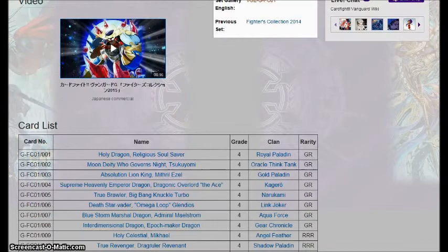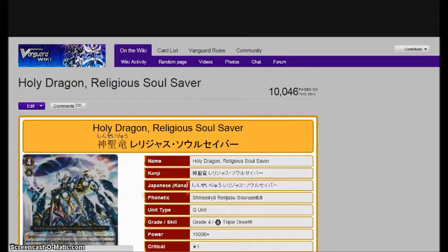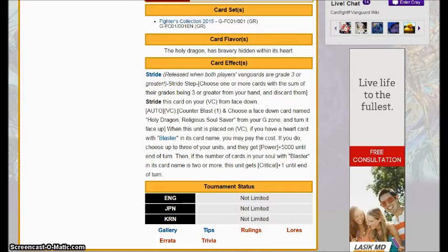So I'm going to go over the cards in here, give you my thoughts on them, and we're going to begin with the Generation Rares, then the Triple Rs, then the Double Rs. We'll begin with Holy Dragon Religious Soul Saver. This card's effect is Counter Blast 1, choose a copy of itself and turn it face up. When you place this card on Vanguard and you have a heart with Blaster in its name, you pay the cost. If you do, choose the other units — they gain 5k — and if you have two or more Blasters in your soul, this gets an initial crit for the end of the turn.